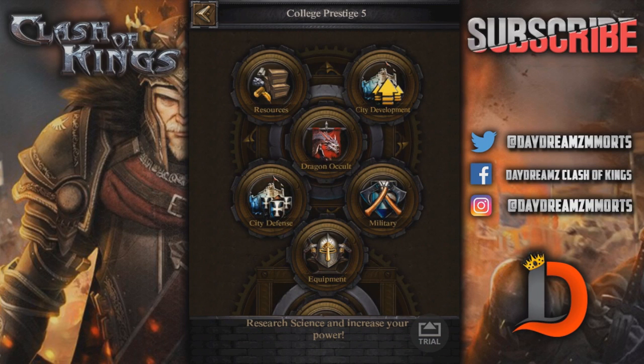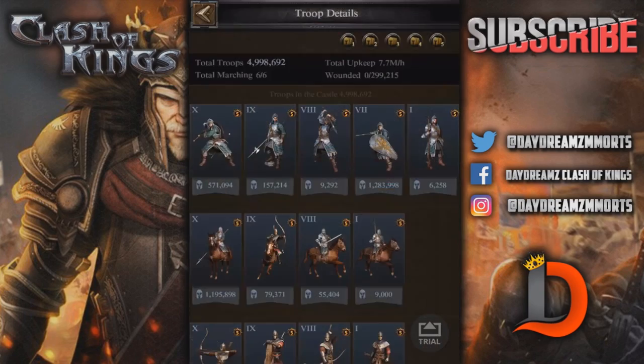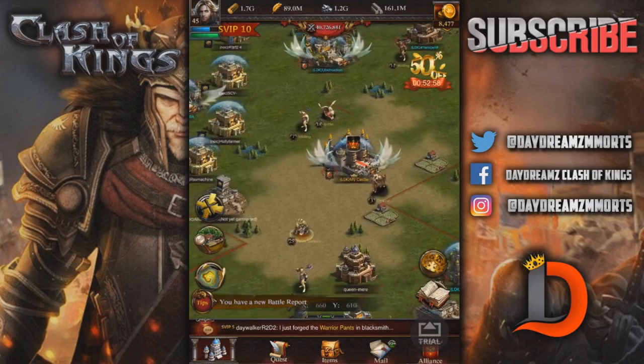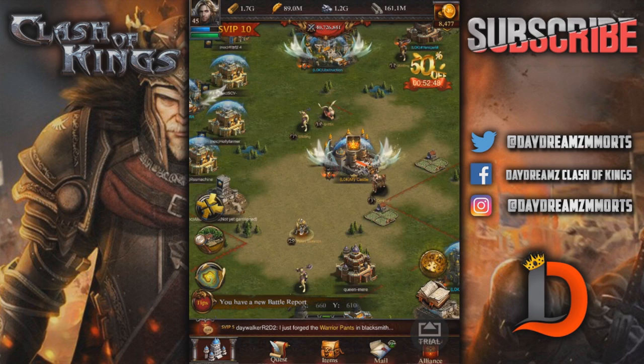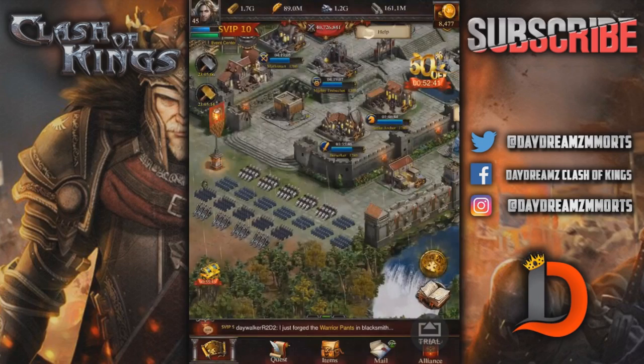Let's go ahead and take a look at it. It's called Dragon Occult. You've been asking me about the hero — when I do know something about the hero, I will tell you. Once it gets released in beta, I can show you everything about it. We already know about the dragon, and you've been asking about the blue dragon as well. I don't know enough about it yet to make a video, but I'm doing my research after this and will let you guys know about the dragon and the hero as soon as possible.